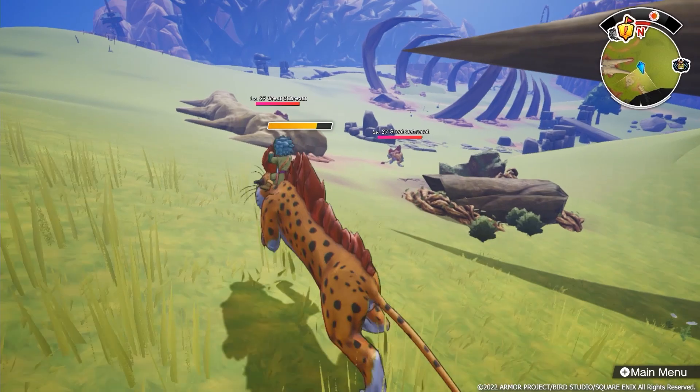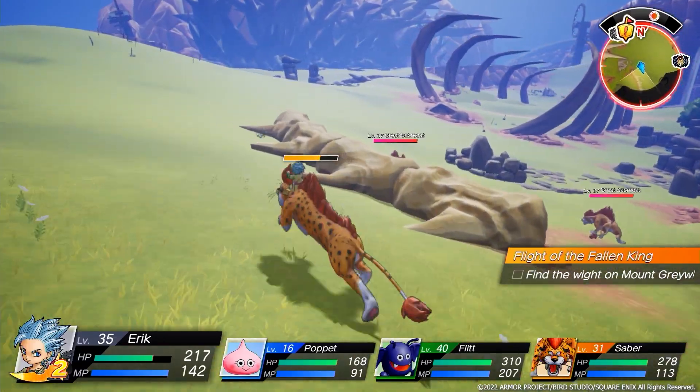The game starts off on a Viking ship. Eric and Mia are living on this Viking ship. They sneak out of the ship to go hunt for treasure. They go to this mysterious island and into these ruins. I'm curious about how this will expand.